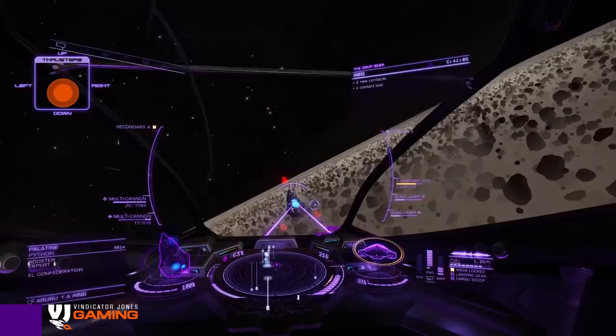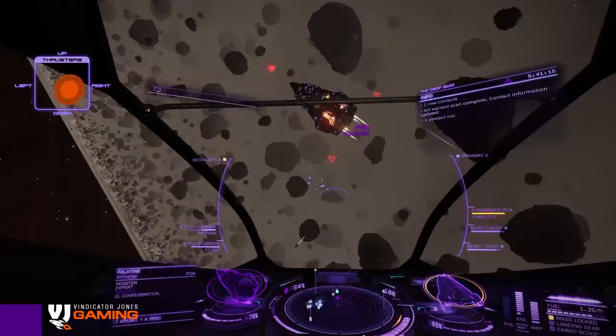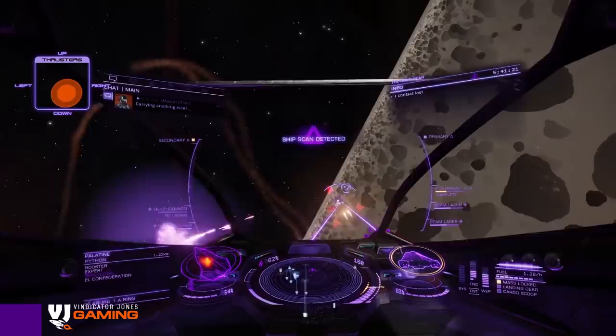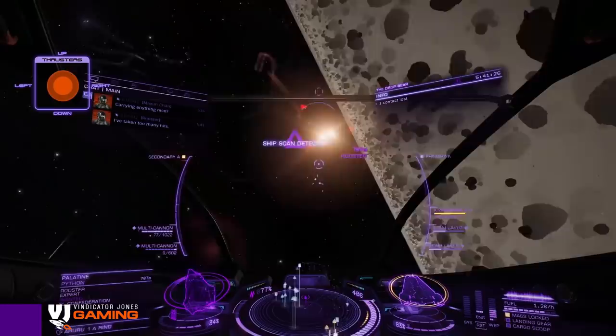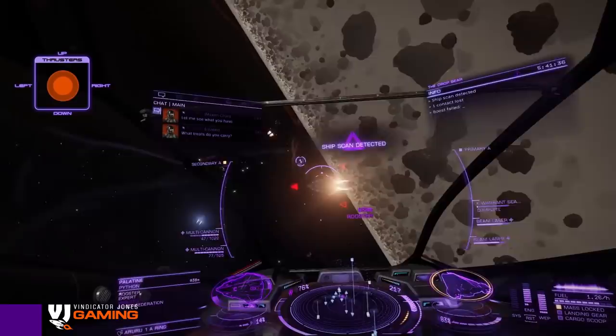I'm losing distance. I've got to try to move in otherwise he's going to turn on me. That's a down thruster — he's reversing. I'm just about to out-turn him. I'll be able to squeeze behind him now. Again, losing distance — that's the worst thing you can do. I've got to boost, try to get myself behind him. I overshot because it's a bit too much booster power. Just really got to balance the boost, otherwise you will overshoot your target, especially with engineered drives. Anyway, he shall pop soon.